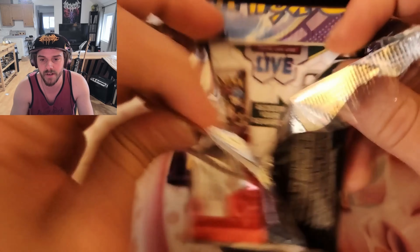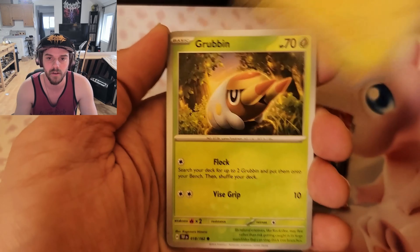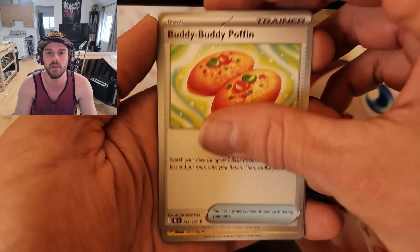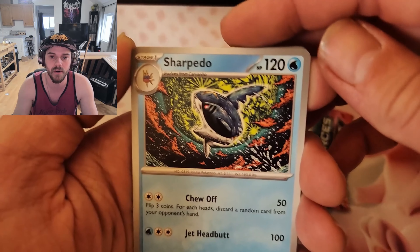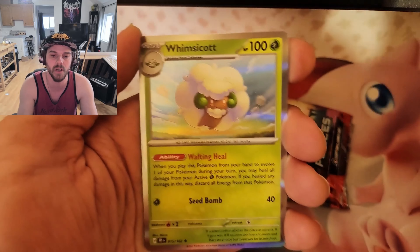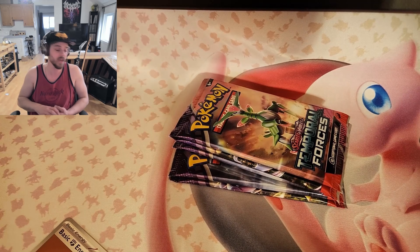Jumping into pack number one. Here's the code card. All right — Grubbin, Medicham, Tranquil — these are actually worth quite a bit, so I'm gonna put that aside. Sharpedo — I like the art on the Sharpedo. Ponyta reverse, Mr. Mime, and on the end we got Whimsicott. Nothing special here.